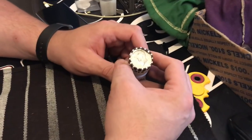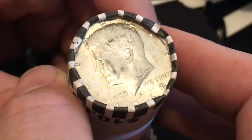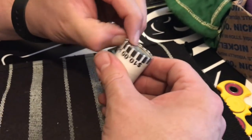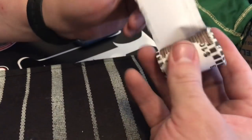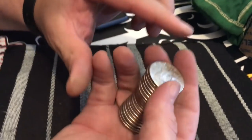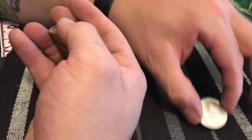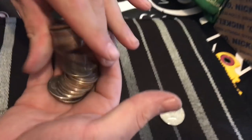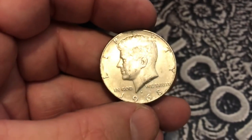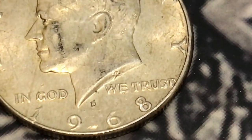All right guys, we got the ender right here. This is, I believe, a 1968 40 percenter. Let's go ahead and open this up and hopefully there will be some friends in there with him. Is there anything? Nope. Not one shiny thing. Let's flip through and see if there's anything else in there. Nada. It was just the one. So it is a 1968 and that is a Denver.